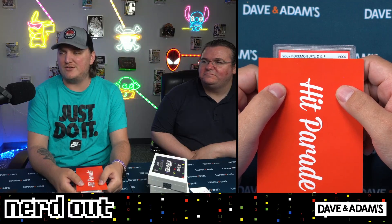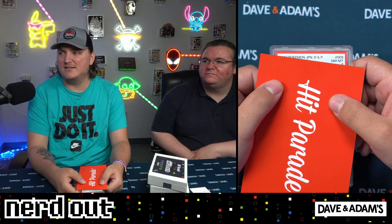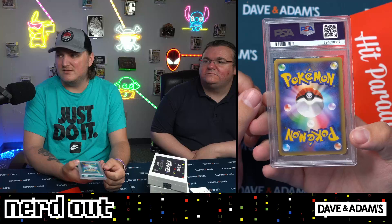2007 Japanese Diamond and Pearl, card number nine — it's a PSA 8. Blastoise from Shining Darkness, with a nice little swirl in the bottom right-hand corner. That's going into the water spots — Krista, Krista, you are getting the Blastoise!